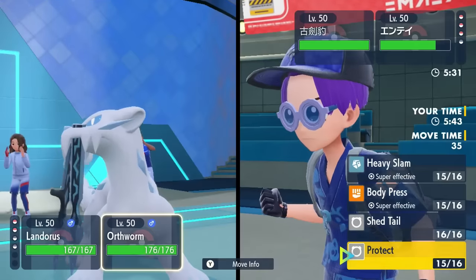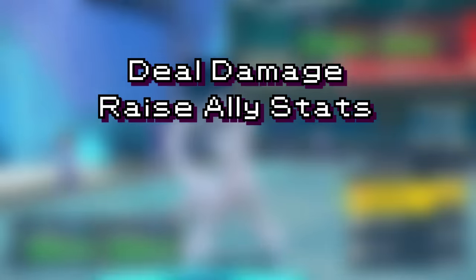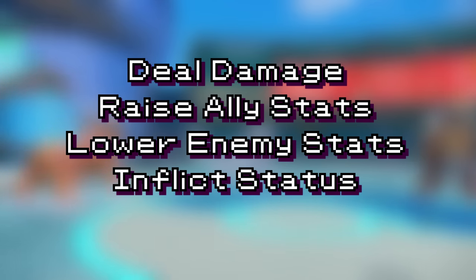Isn't this groundbreaking? That move will either damage your opponent, raise the user's stats, lower the target's stats, inflict a status condition, or cause a field effect. Typically speaking, stronger moves in Pokemon will have slightly lower accuracy to offset their inherent power, while lower power moves will have perfect accuracy.